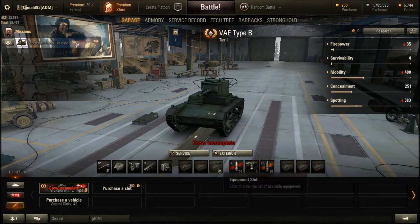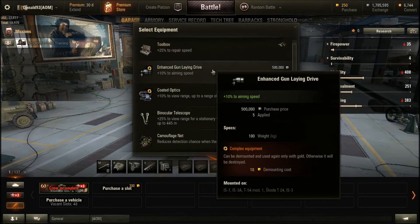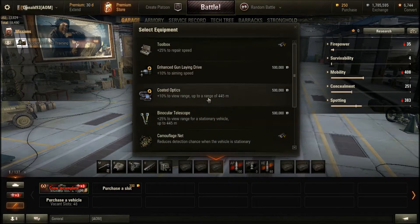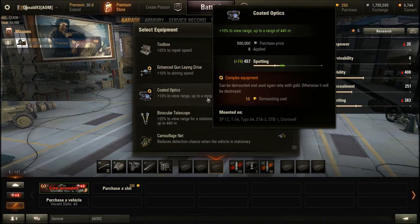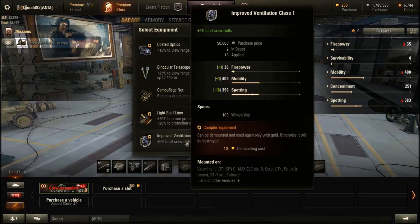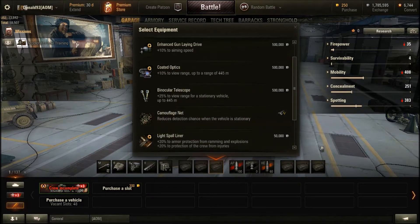For equipment, the toolbox is not a bad idea if you want to get repairs done 25% faster. The enhanced gun laying drive decreases what is already a good aiming time, especially once you have a 100% trained crew. For view range enhancement, it is up to you whether you want coated optics or binocular telescope. Coated optics give a permanent view range increase of plus 10%, while binocular telescope requires you to be still but gives a plus 25% view range increase. Vents is also a good idea as it improves tank and crew performance by a bit.